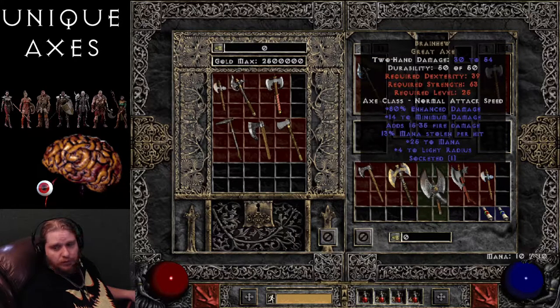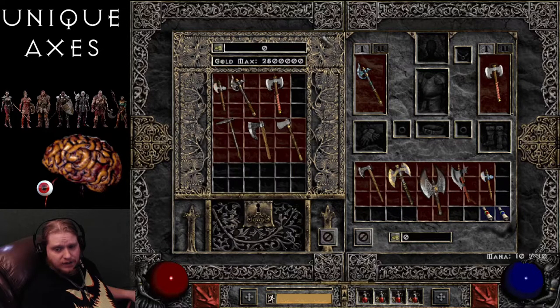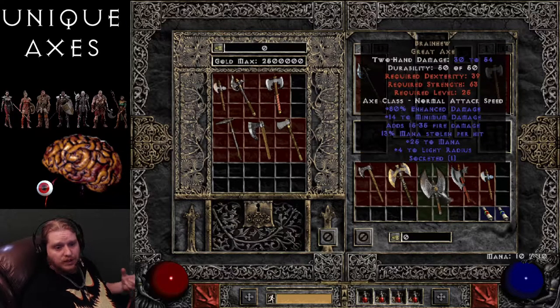Next on the list is the Brain Hew Great Axe — 30 to 54 damage with a required level of 25. Normal attack speed, 80% enhanced damage which varies between 50 to 80, 14 to minimum damage which closes the variation on your damage by quite a bit. 15 to 35 extra fire damage, 13 mana stolen per hit which varies by 3%, plus 25 to mana, and plus 4 to light radius. In Diablo II Resurrected, axes like the Gnasher, Death Spade, Chieftain, and Brain Hew are all going to have very pretty graphics on your character.